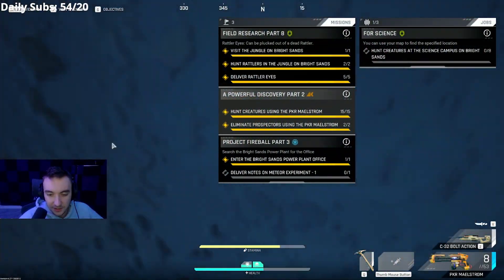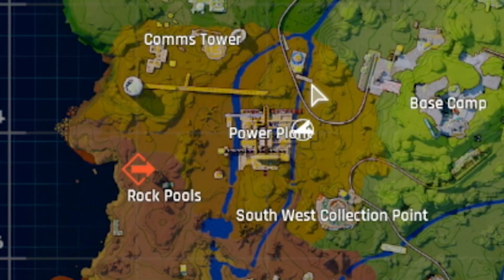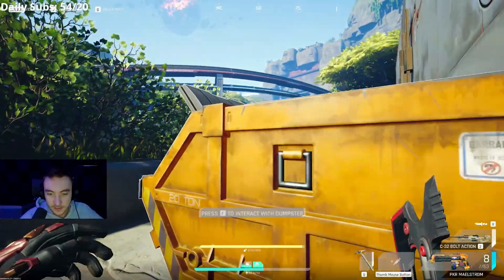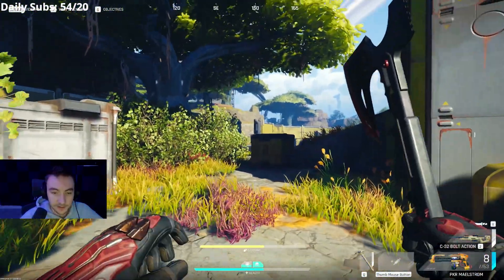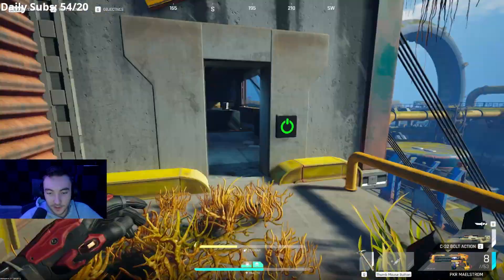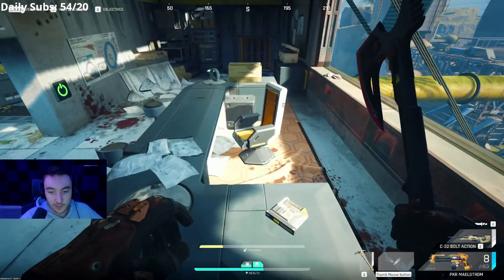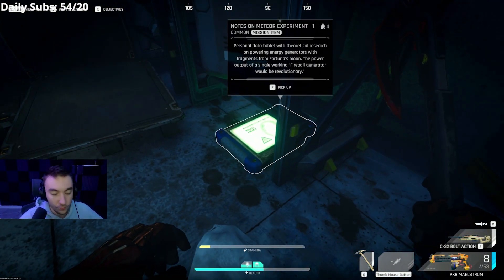Back into the quest guide — we're doing Project Fireball Part 3. In case you need help, it's at the power plant. You go in the very top; here's where we are on the map. You come in that way — it's literally right here at the top. Sorry for the annoying stem bug, hopefully they patch that soon. You come in the director's office, the safe is there, and the quest item will be right there.